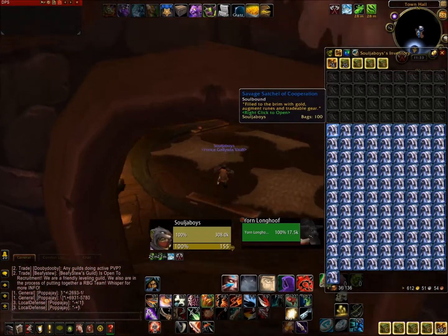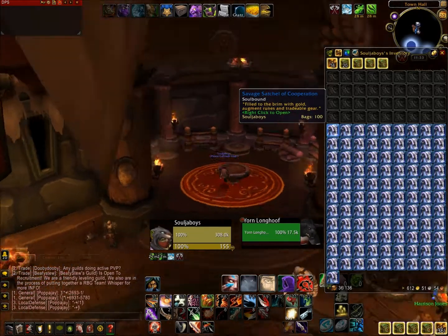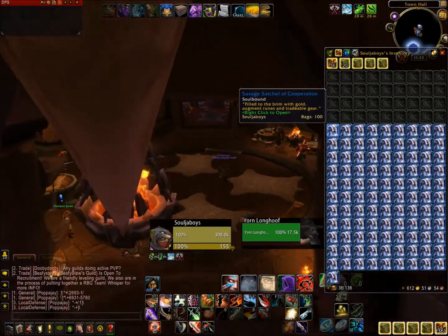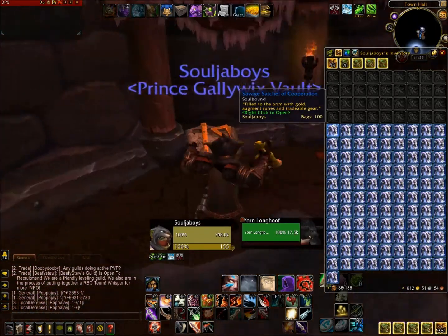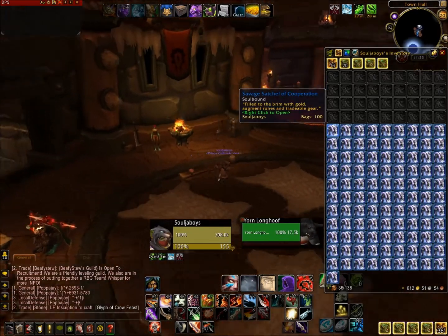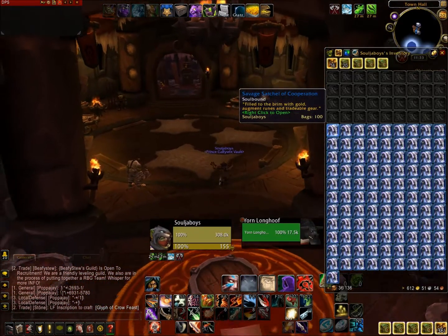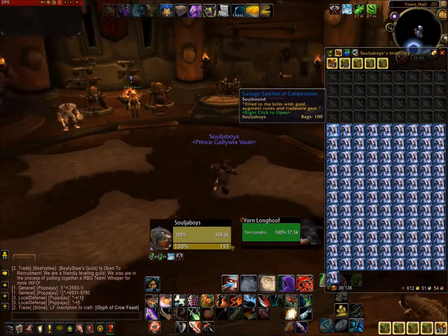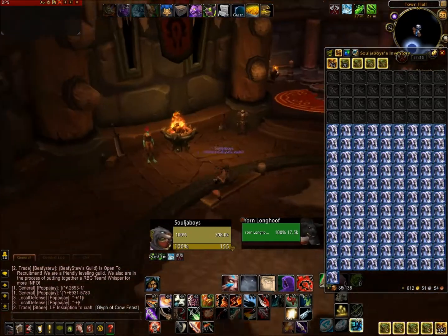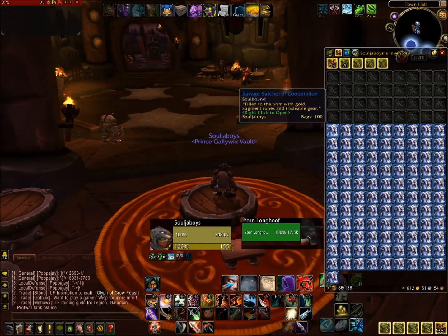We're going to see if I can make quite a bit of gold and what upgrades we can get from these, because these can drop tokens that you can turn in for new characters, or any character, and increase your gear to a higher level. So we'll see what we can get all together. I have 612 gold as you can see, and we'll see how much we made at the end of this video.